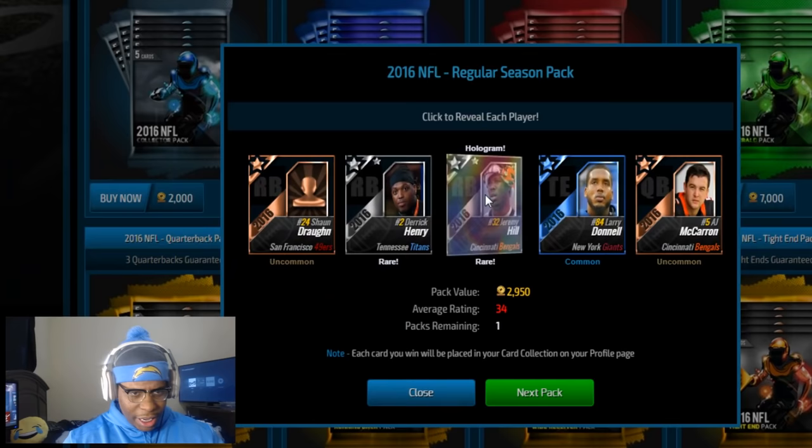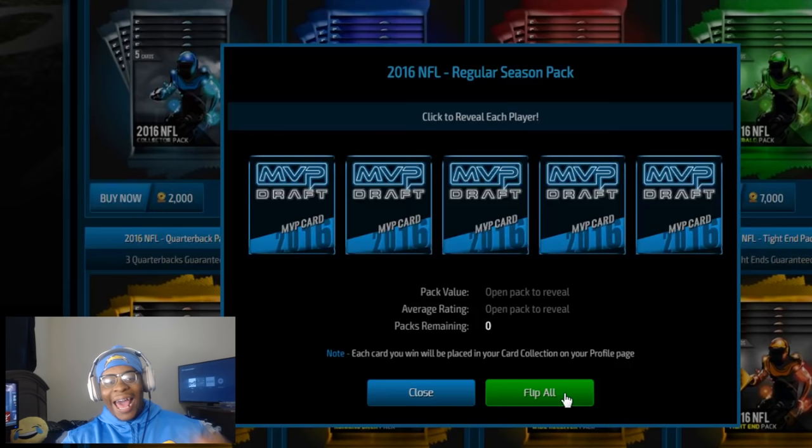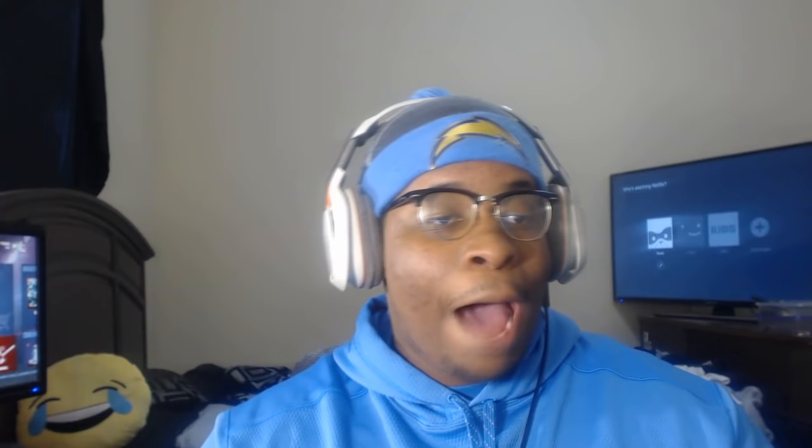We've got three packs left. We got a DeMarco Murray. Jeremy Hill has a 52 — 10, 39, 39, and 30 — so Jeremy Hill. And the last and final player we're going to be looking for: Alshon Jeffery, 64. Yeah, he has to be the highest one, right? Those MVP Draft packs were kind of fire, and it's probably because I'm recording so I got juice packs.